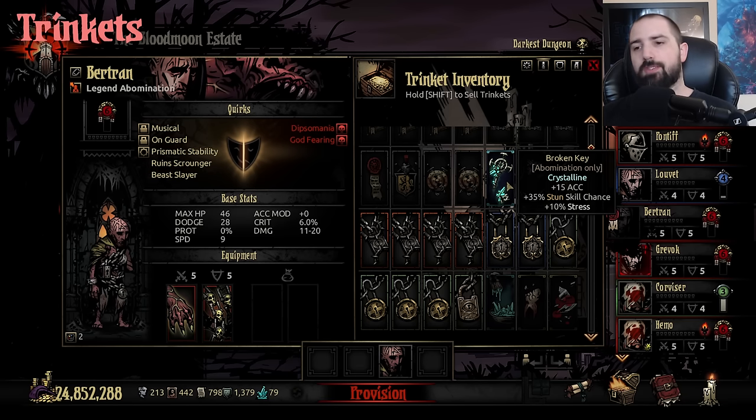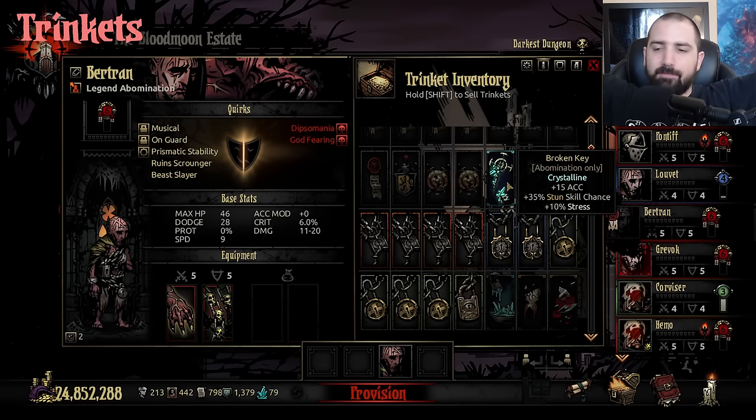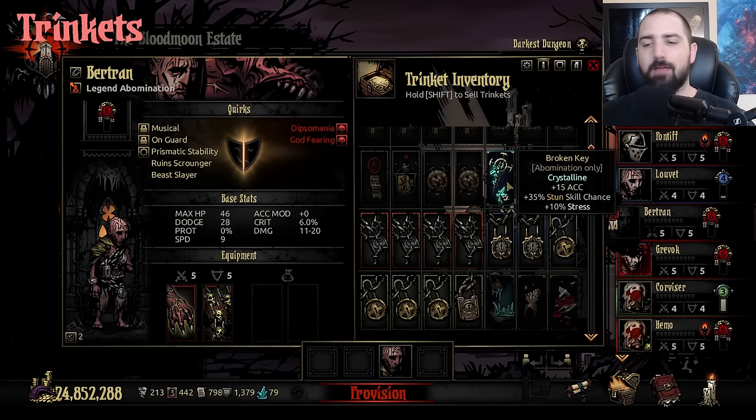Broken Key fixes all of the issues the character has. If you want to do some kind of hybrid playstyle where you transform sometimes and do a lot of human form, Broken Key gives you all the accuracy you've ever needed, a bunch of stun chance, and you only get 10% stress as the downside. I believe this is the cheapest trinket from the crystal shop at around 35 shards. They kind of balanced Abomination around this — they lowered his base stun chance when Color of Madness came out and put this trinket in the game. If you have Color of Madness (only $5, goes on sale constantly), get Broken Key and it fixes the character.